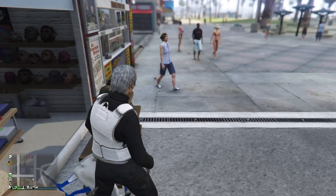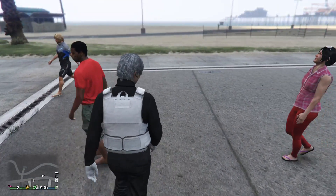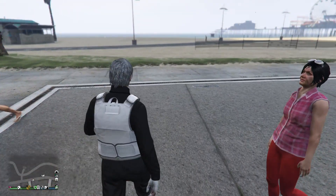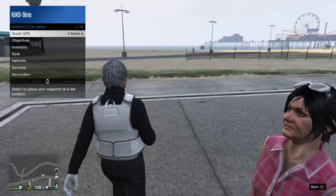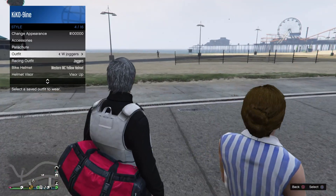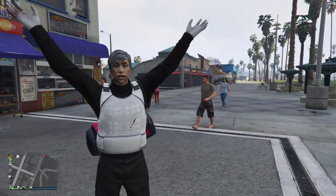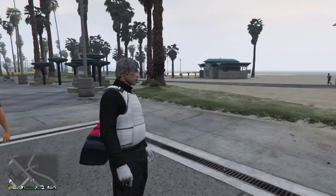Once you back out from the menu, you'll see that you no longer have the backpack and the helmet, but that's totally fine. Go ahead, open up your interaction menu, go to Style, and select the outfit that you just saved inside the Maze Bank Arena. Once you load that up, you'll see that you no longer have the helmet — that's totally fine, and we'll move on to the next part.